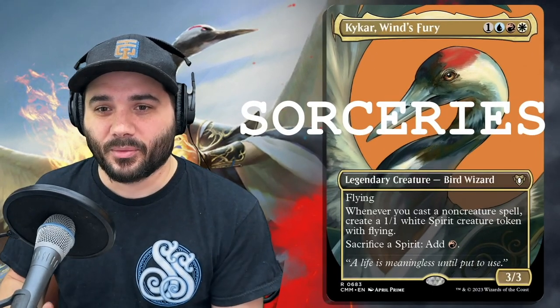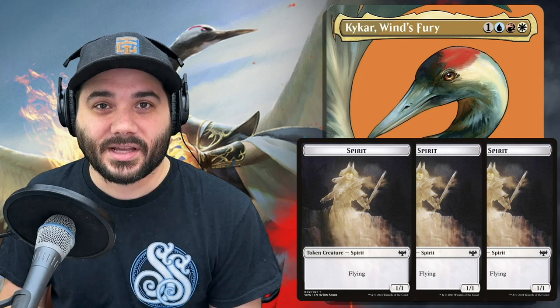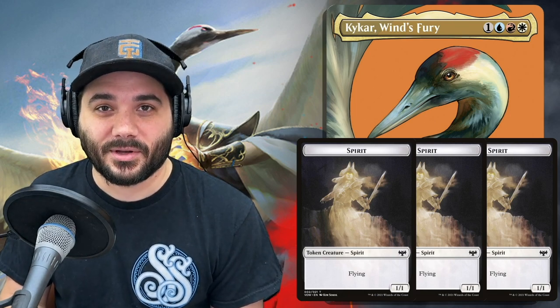There are a few different ways to build Kykar because you make those tokens anytime you cast a non-creature spell. But the way we're going to build him today is as a control deck — lots of instants and sorceries, removal, counter spells, things of that nature. And then we're going to amass a giant spirit army and find ways to buff those 1-1 spirits to get through for lethal damage to win.